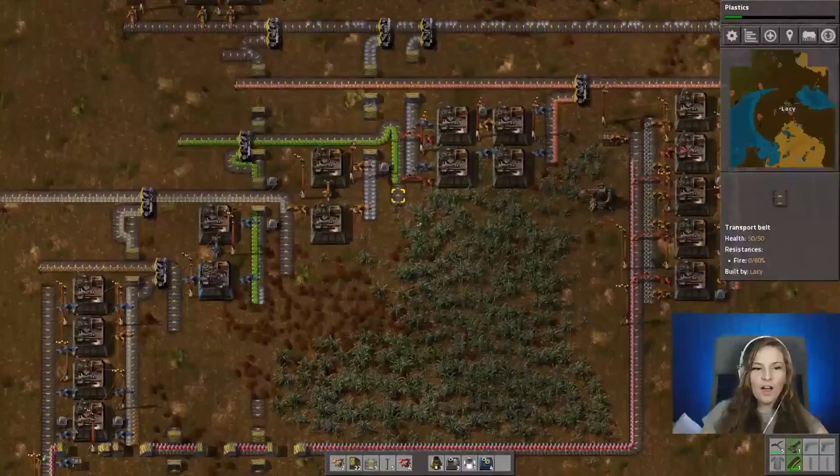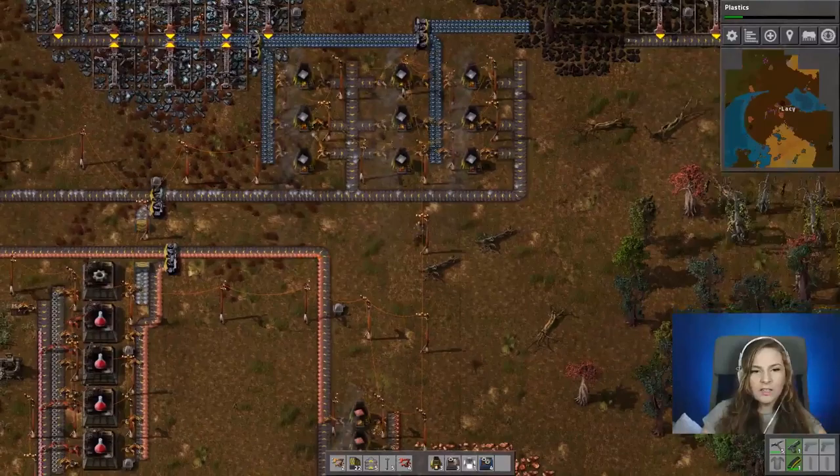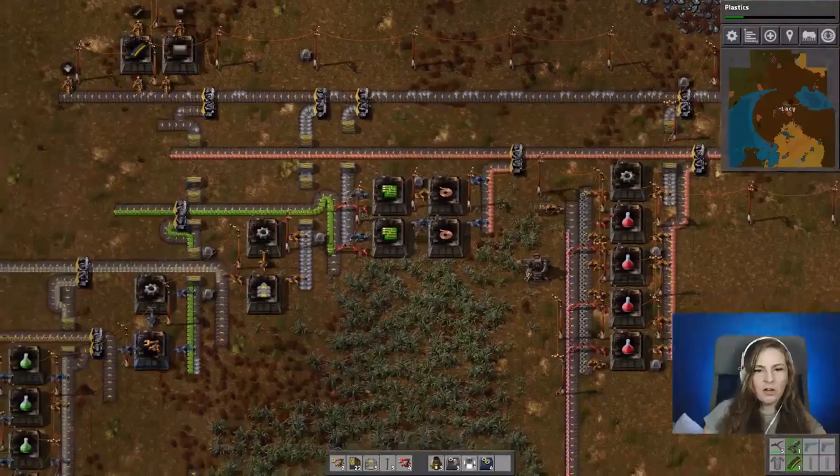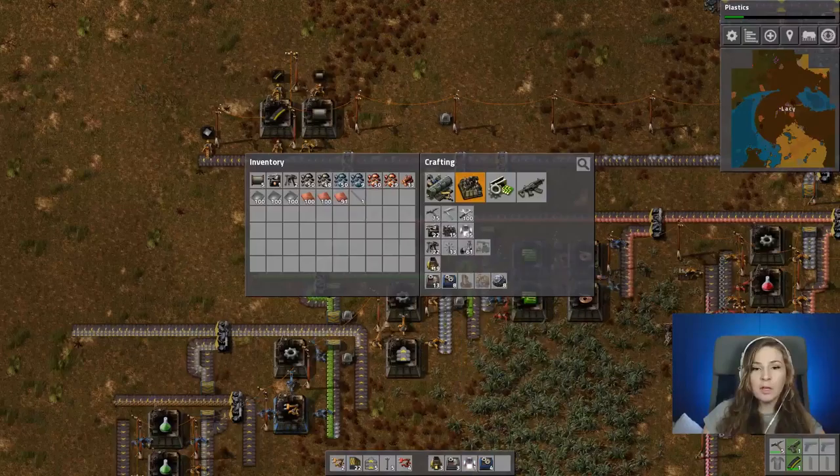Hey there, it's Lacy, and welcome to part six of my Factorio Let's Play. We've got our science all automated, we know where the oil is, and we have machines making pipes and ammo just in case. What we probably need to work on is making sure everything is efficient — like getting the circuit boards on both sides of the conveyor belt.